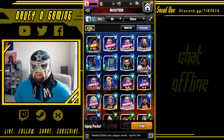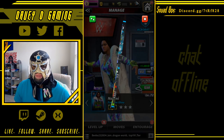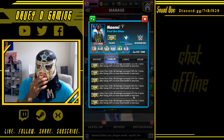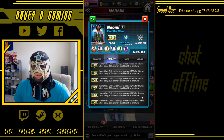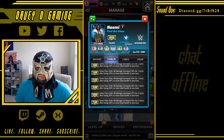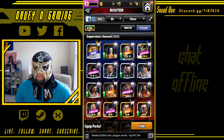Naomi to 5k for her coaching ability — all damage increased 27% for 2 turns after losing 30% or more total health in 1 turn. I can't see myself taking her to 4-star bronze, so 5k will be the best she gets.